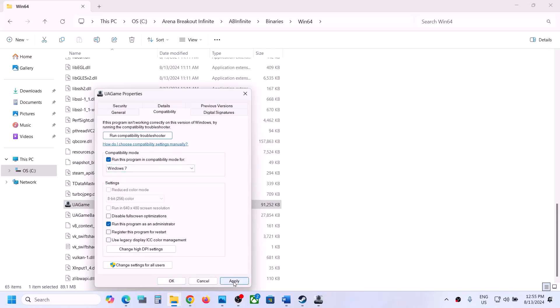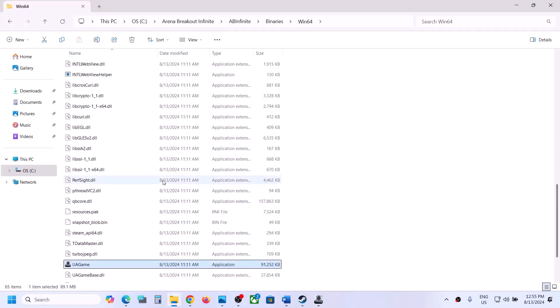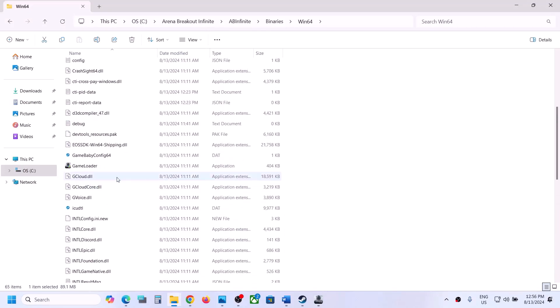If that does not work, you can try Windows 7, hit apply, click OK, and launch the game. If that does not work, put a check on 'Disable full screen optimization,' hit apply, click OK, and launch the game. Then check — if that does not work, do the same thing with the second exe file.